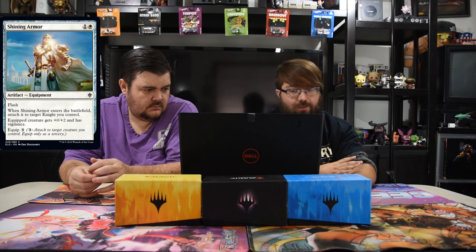Righteousness — one white instant, old reprint. Target blocking creature gets plus seven plus one until end of turn. Limited maybe, but probably don't play it — the stipulations are too rough. Shepherd of the Flock — one white and one, three-one peasant, with Adventure: Usher to Safety — one white instant, return target permanent you control to its owner's hand. The Adventure will see more play than the creature itself. As an extra bonus a three-one is just filler in Limited, but the protection spell attached makes it very playable.